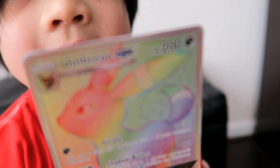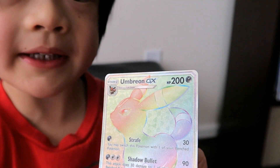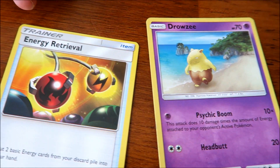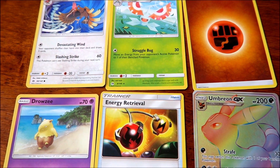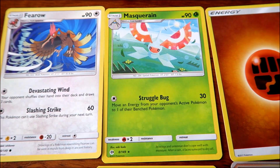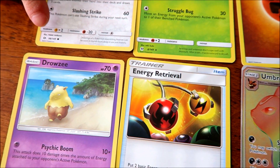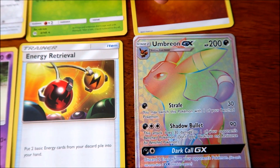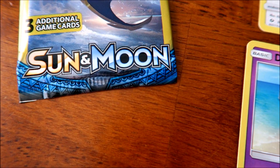And he has 200 HP. And it evolves from Eevee. I also got a Drowsy and an Energy Retrieval. From these Sun and Moon trading cards I got a Fearow, a Masquerade, an Energy, a Drowsy, an Energy Retrieval, and an Umbreon GX. All of these Pokemon cards are from the Sun and Moon edition.